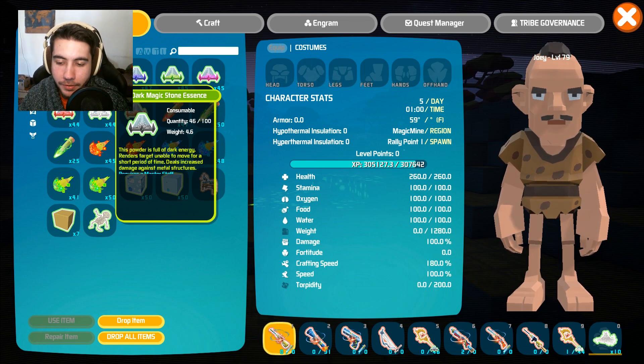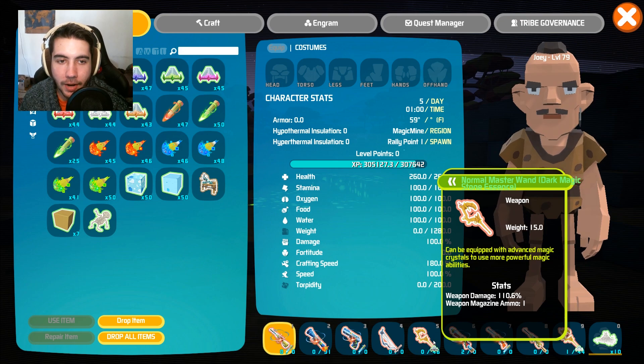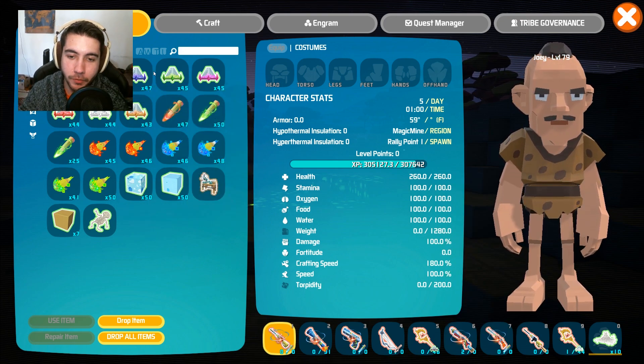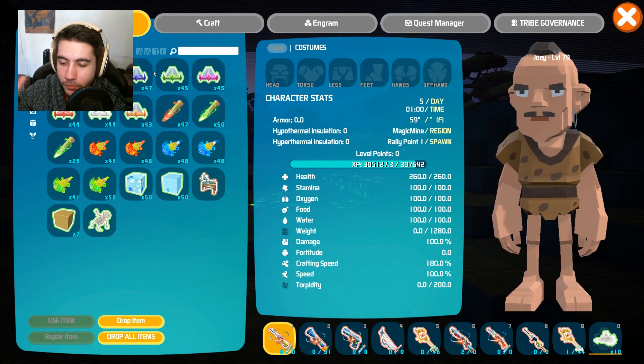So in order to use magic, you have to create a staff from a magic table. You craft it in the magic table and the staffs need to be loaded with different types of essence, which provides you with different abilities. So if you've seen the Avatar series, think of it like you are putting in your airbending or your waterbending — it blows your mind.